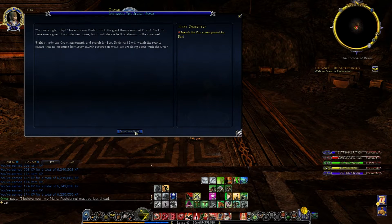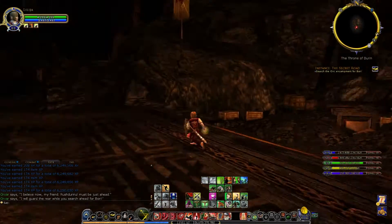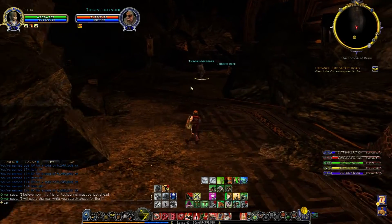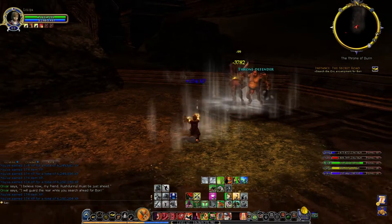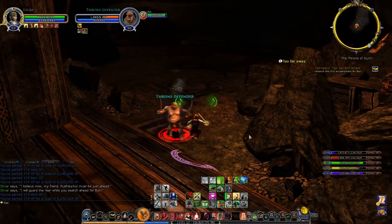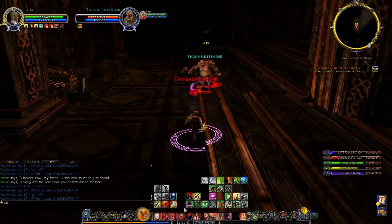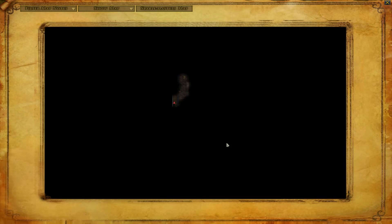We're going to talk to him — he says search the orc encampment for Bori. 'I will guard the rear while you search ahead for Bori.' So basically run ahead. The throne is actually up here but we'll get there. The place is in ruins; we're going to have to fight our way through putting down various groups of orcs along the way as we fight deeper. We're making our way down the western wall on the map, going all the way down and then up to the throne.